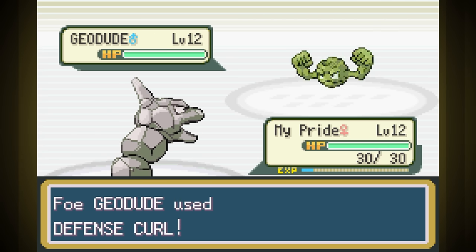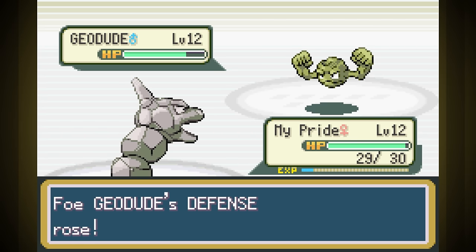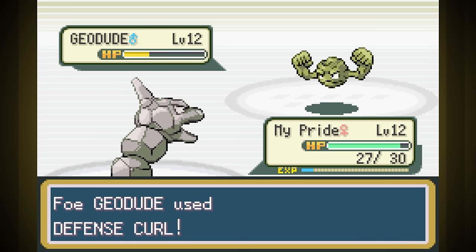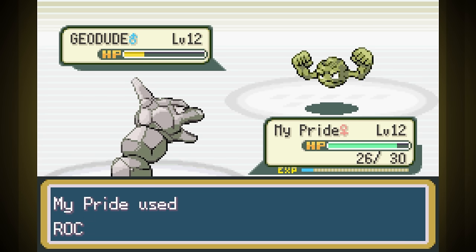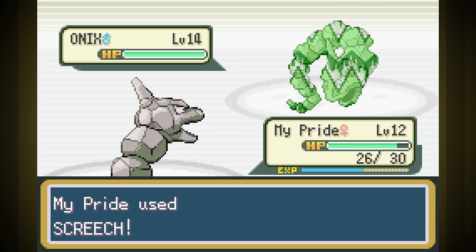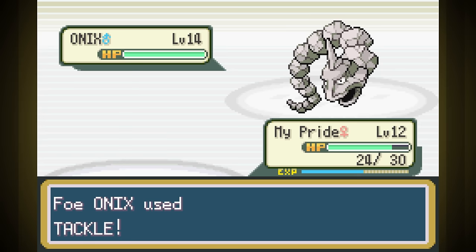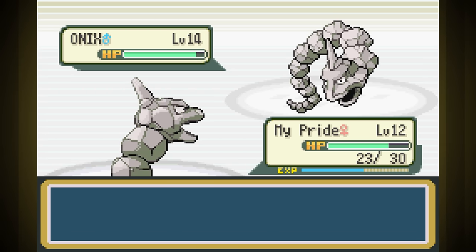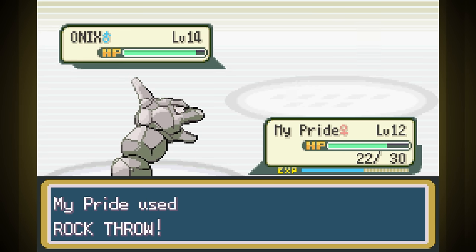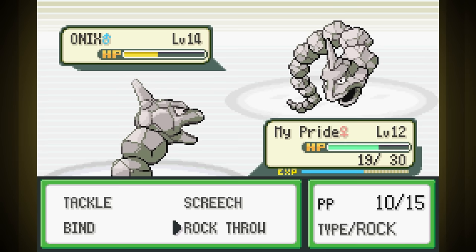At level 12 I try the fight with Brock just to see how we match up. My strategy was to hit Bind for damage over time, keep Screeching to keep his defense low, and Rock Throw whenever I'd gotten it low enough. It went shockingly well against Geodude. What really surprised me was his Onix — I thought my strategy would fall apart since I lost my speed advantage due to Rock Tomb slowing us down, and I figured that once he started using Bide, I'd be doomed. But he never used it — I had forgotten that he doesn't have Bide in FireRed/LeafGreen, he just has Rock Tomb. Because of that, I was able to screech down his defense and Rock Throw him into submission pretty easily. That went way better than I expected.